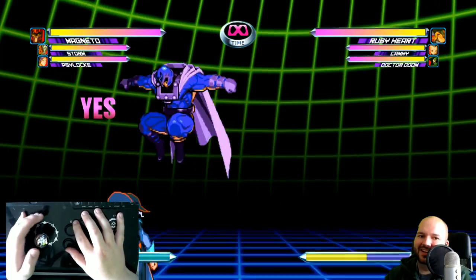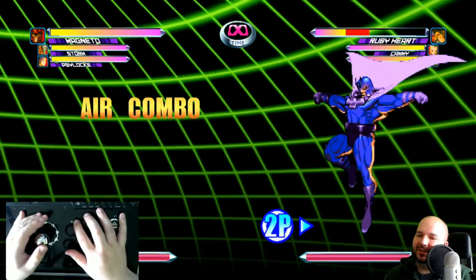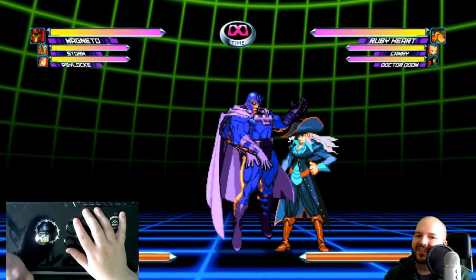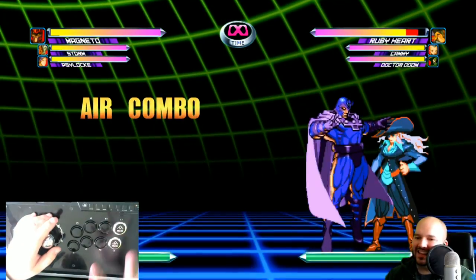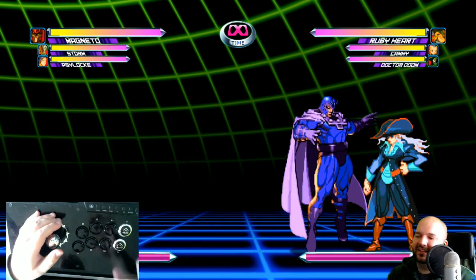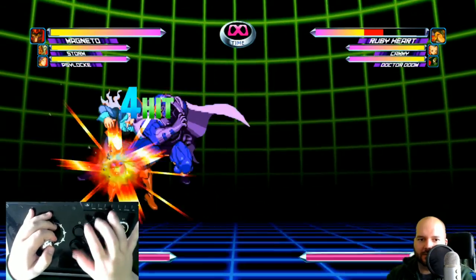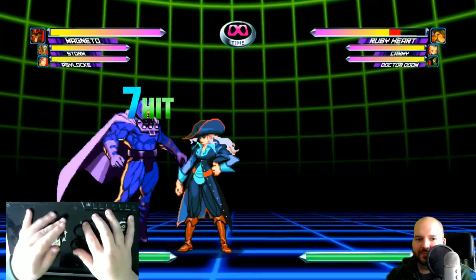I can get like one rep. That's kind of how it looks, but I'm dropping it — the timing is wrong and the combo isn't working. I'll set the dummy to auto guard so it blocks if I drop the combo. My goal is to do four reps and then a finisher. The finisher is light punch, light kick, medium punch, medium kick, air dash up forward, light punch, light kick, medium punch, medium kick, heavy kick. Let's see if this is possible. I can't even get one rep — too slow.